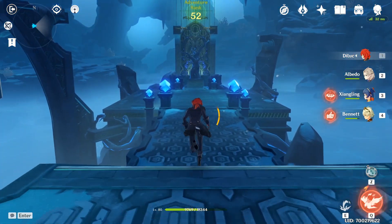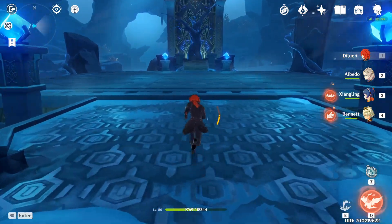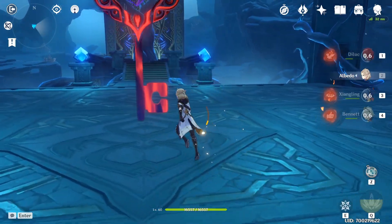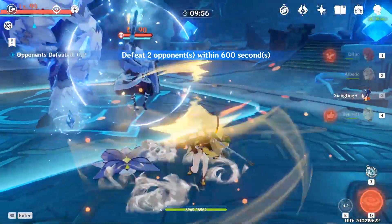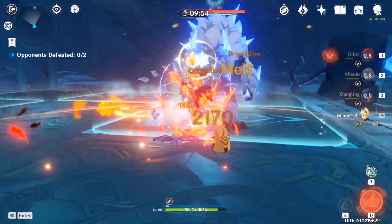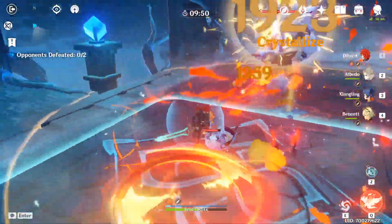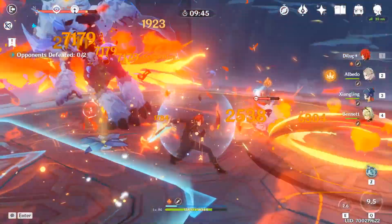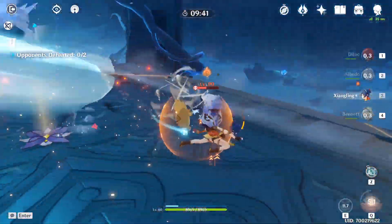The next layer of RNG is getting the substats you want. They are as follows: Flat HP, Flat Attack, Flat Defense, HP percentage, Attack percentage, Defense percentage, Elemental Mastery, Energy Recharge percentage, Crit Rate percentage, and Crit Damage percentage. You can have a total of 4 substats, and you better hope that you get the ones you want — usually Crit Rate and Crit Damage. Sounds like a slog already?